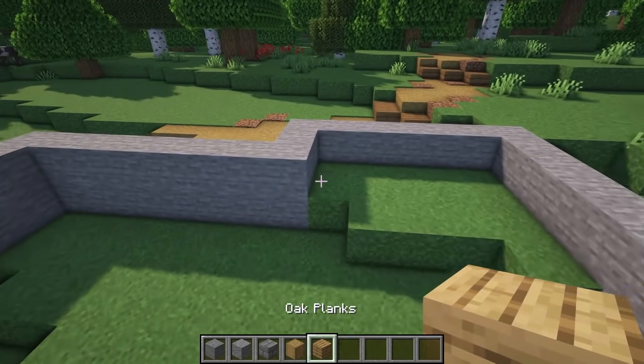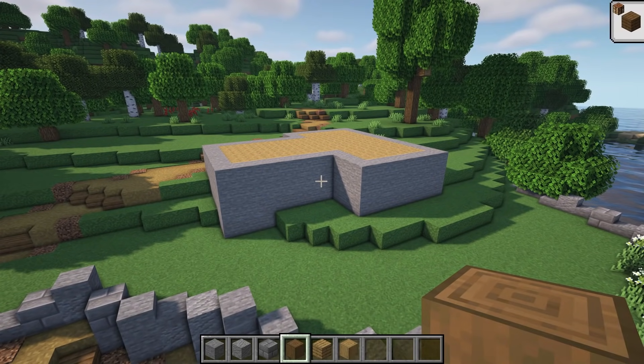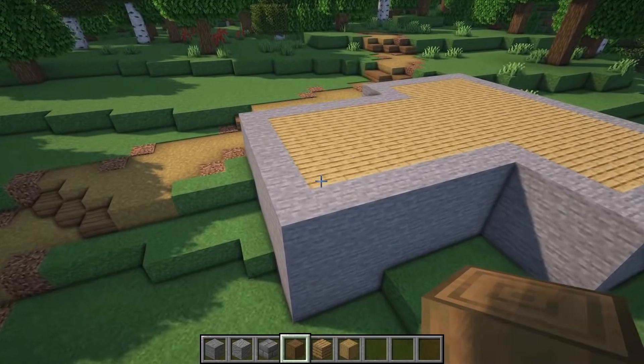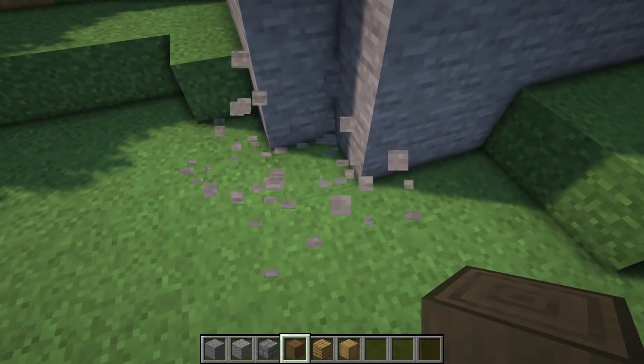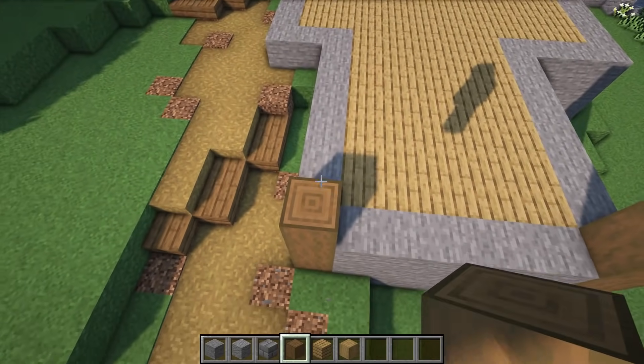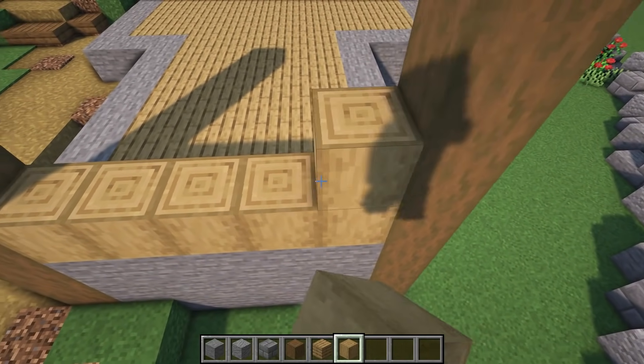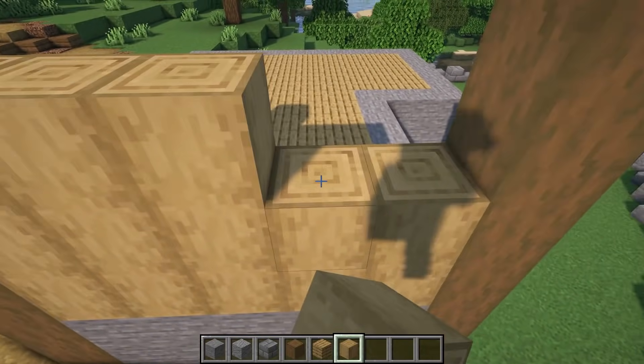When you build your house and put your floor in at this height, once the floor is in place, if you decide to build some pillars, remove your corners, bring your pillars up to wherever you plan, and then fill your walls in with whichever block you plan to use for your walls.